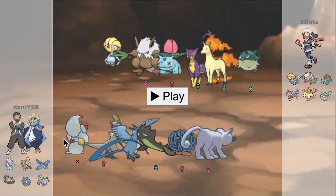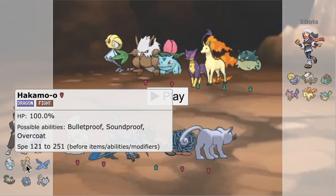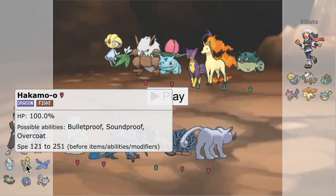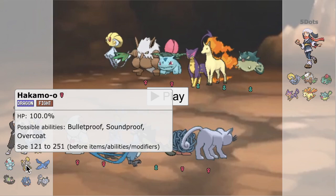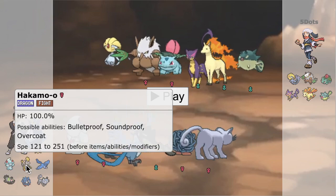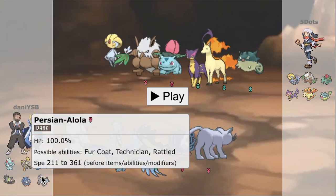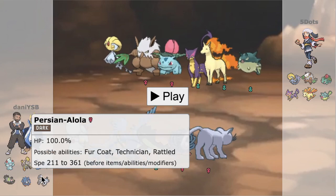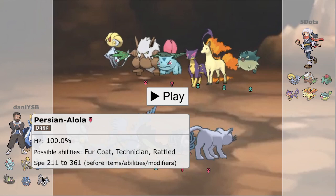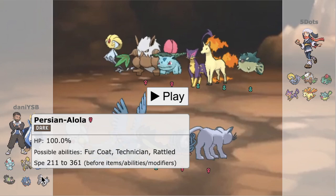Danny has a fortunately decent matchup versus Sun. We have a lot of fire weaknesses but one of the better fire resists in the tier — Hakamo-o. You don't see this Pokemon too often, but it matched up well in the scout and ended up being a really great asset because of its very high bulk, resistance to fire, immunity to Sludge Bomb and Weatherball, and its ability to Dragontail and phase stuff out. Persian-Alola is also notable — being able to outspeed Uxie and Taunt it is huge, potentially denying Sunny Day or Stealth Rocks early.